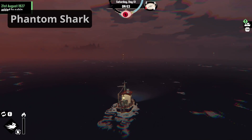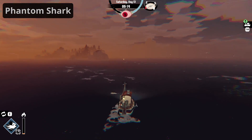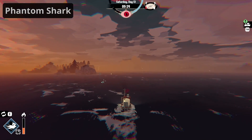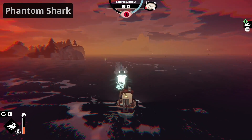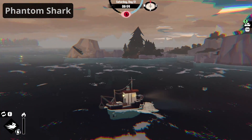Phantom Sharks appear when the player has very high panic in Gale Cliffs and Stellar Basin. Once a Phantom Shark is on your trail, it will quickly catch up to you no matter how fast your engine is. The only way to escape a Phantom Shark is by using the banish ability. Always be on the lookout for them and react quickly when you see one.